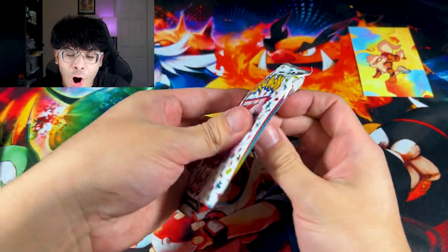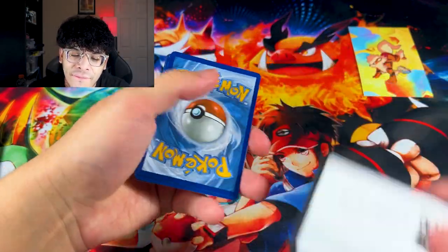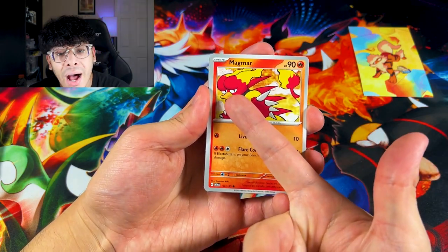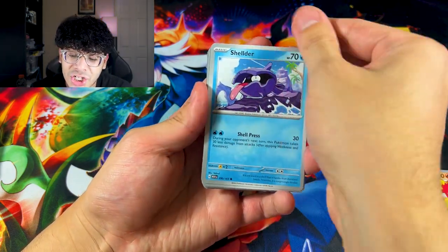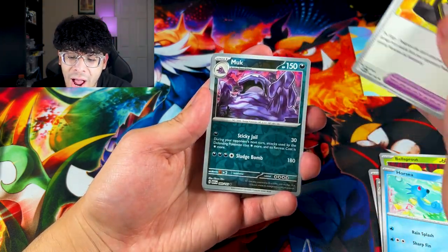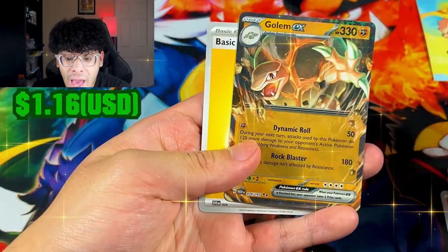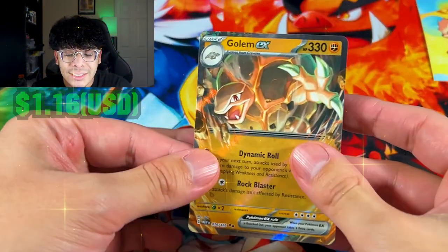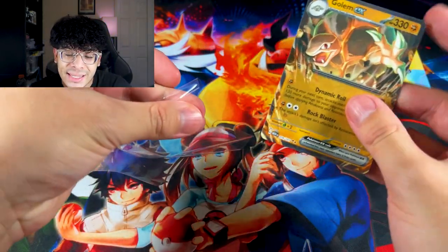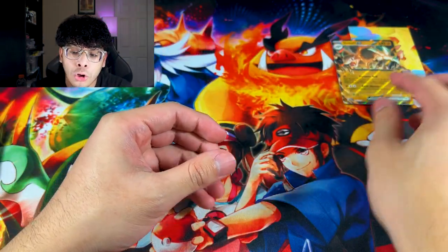We are in the negative right now. Second and final pack of the first tin. We got Magmar — aka Buttface — in the cut. We got Shellder. We gotta have something in this booster pack. We got Muk, Psyduck, and we got a Golem EX. At least we got a hit, so the tins are automatically winning thus far.